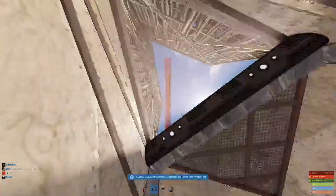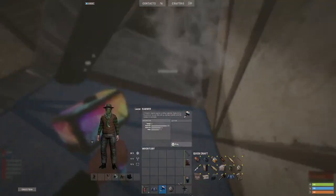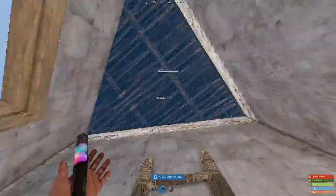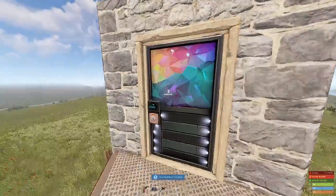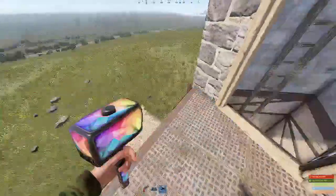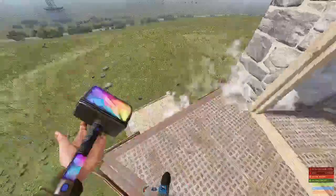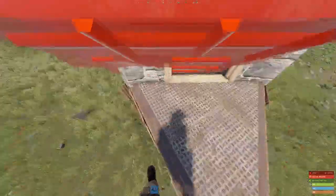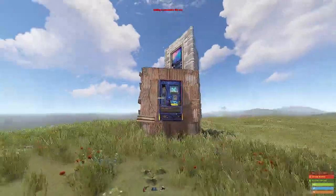Then while you're still down here, you can place your entrance — the upgraded stone. Place the sleeping bag down here. Place your ladder, your door there, and your front door. And just to remind you again, to close it, just place a triangle and then place a roof right here. The smallest vending machine base in Rust.